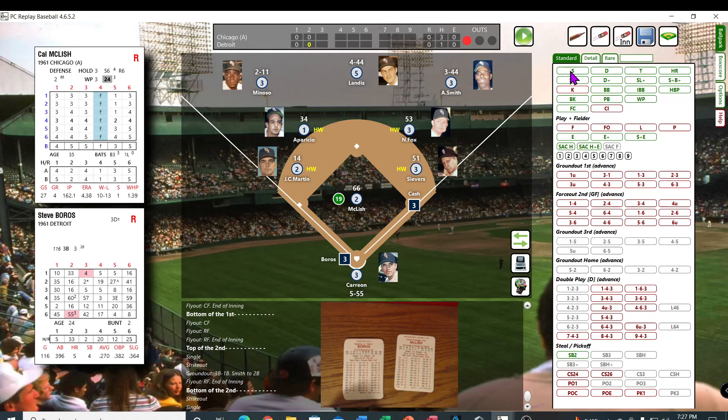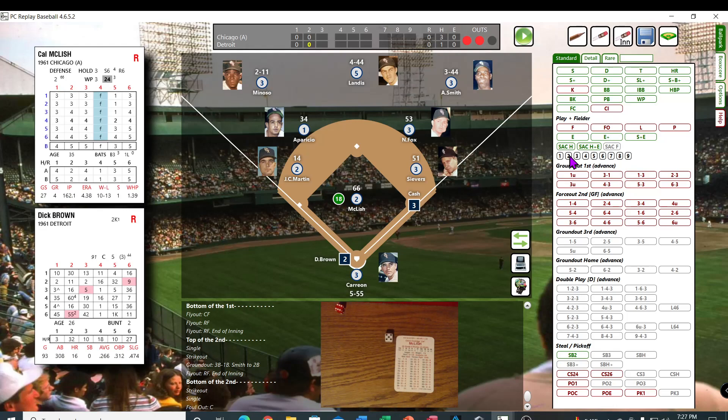Steve Burroughs — 45, that's a 14. He is a Z, but I don't know if it works on this page. Ball — 65, 35 — that's a foul out to the catcher. And Dick Brown — we've got the doubles rolling here — that's an 8. Could be an out.